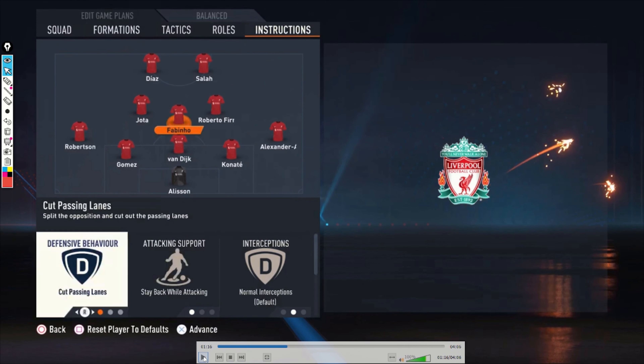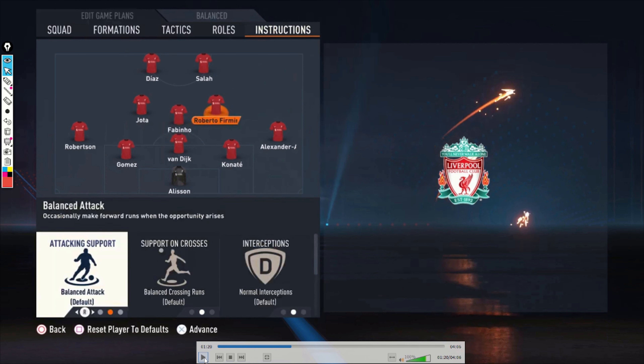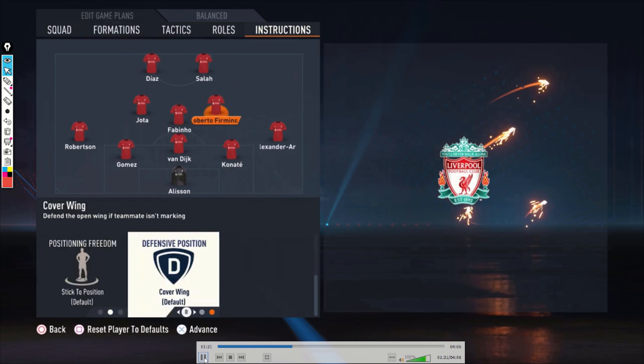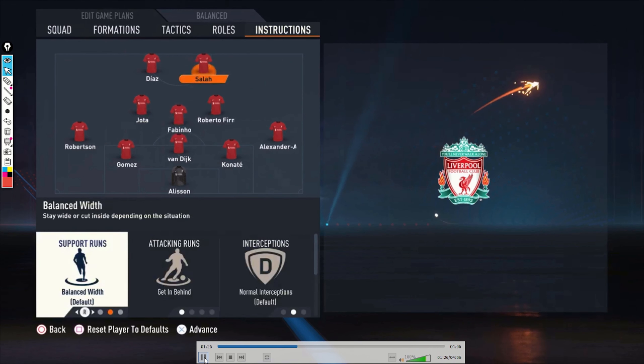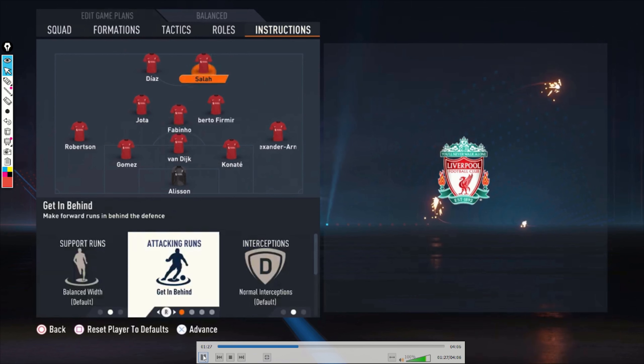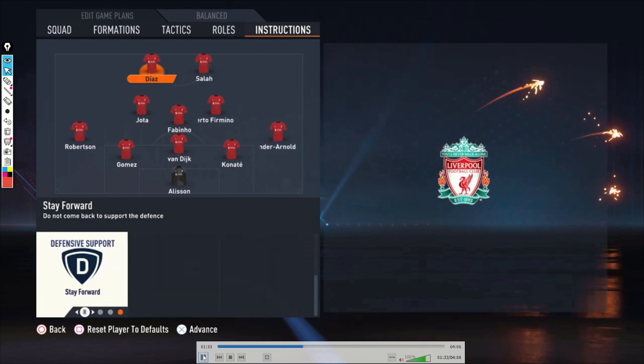For Fabinho the CDM: Good Passing Lanes, Stay Back While Attacking, and Cover Centre — so you always have these four players sitting back in the centre of the field, giving defensive security. The two central midfielders are completely default, no changes. For the strikers, both are set to Get Behind on attacking runs and Stay Forward — so Diaz and Jota are always making those runs in behind.